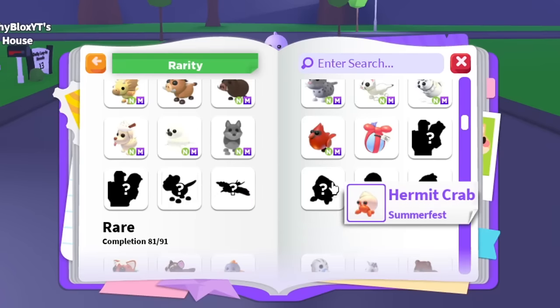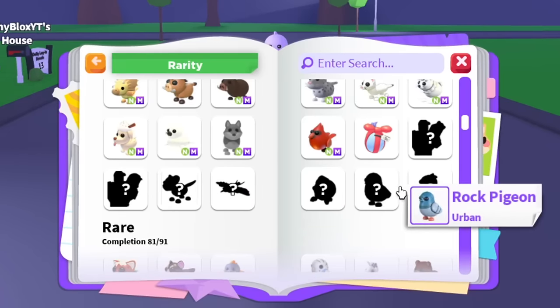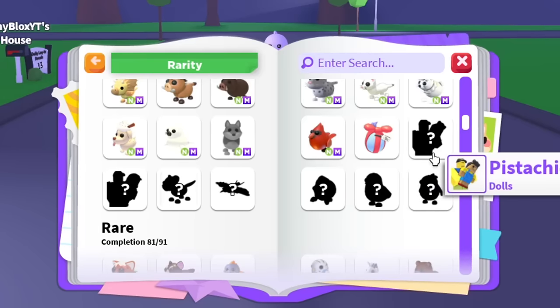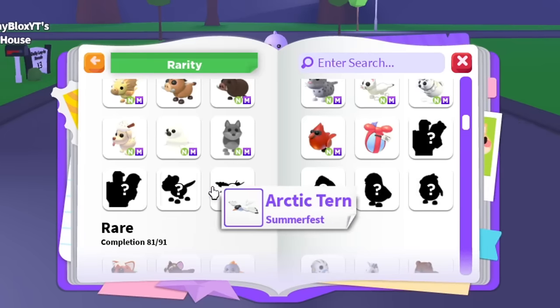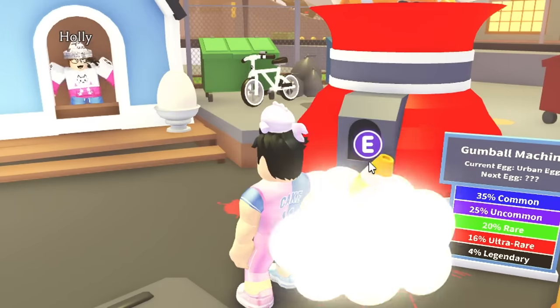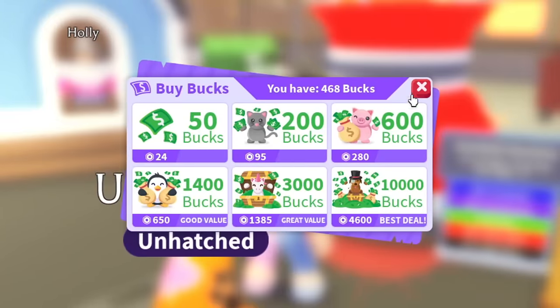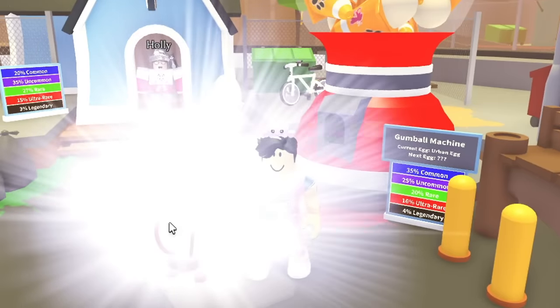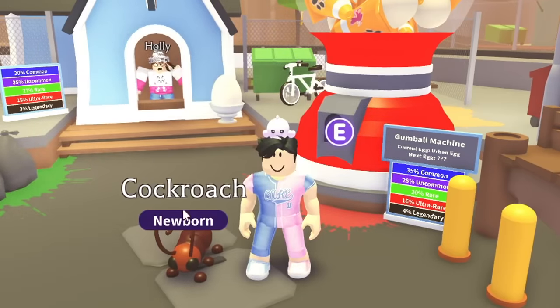We're missing a few uncommons: the fossa, arctic tern, hermit crab, rocky pigeon, tawny frogmouth, and a few others. Some of these are just in the urban eggs, so I'm gonna buy a few urban eggs and hopefully get the ones I'm missing. We got a cockroach — I already have that.